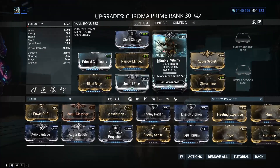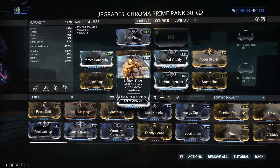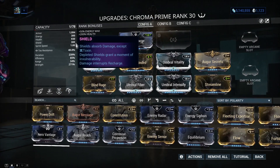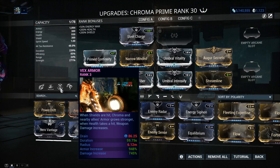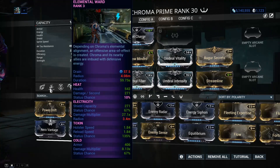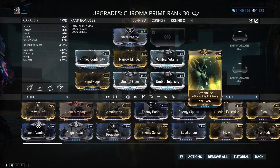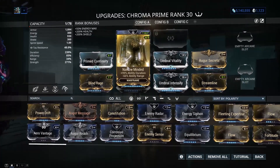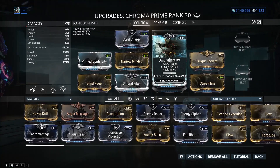Keep in mind that four of my mods are not maxed out — Continuity, Blind Rage, Umbral Fiber, and Vitality — so the percentage values will be higher for you with maxed mods. I also have Augur Secrets, Streamline, and Narrow Minded for duration, because you do not need range with Chroma.